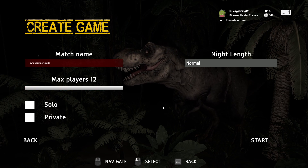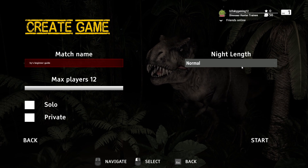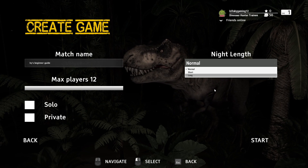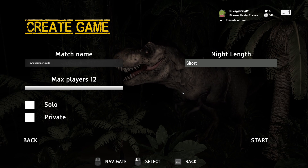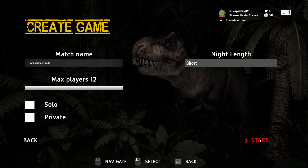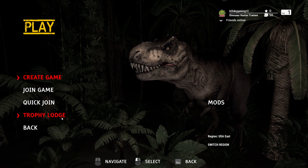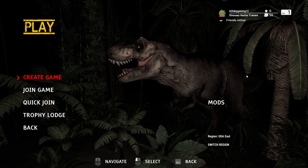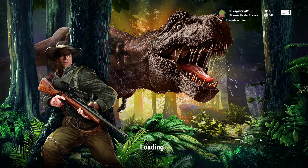You can call the match whatever you want — I usually call it 'chillin and killin.' Let's talk about night length: there is normal, which feels like forever; long, which feels like eternity; and short, which isn't that terrible. Night hunting's fun and a little creepy at times. You'll find aspects of night hunting bite you in the butt when you want to use a flashlight to see. There's also a trophy lodge — I'll show that at the end. There are mods in this game but I don't know much about them. Let's create a game with short nights and jump right in.